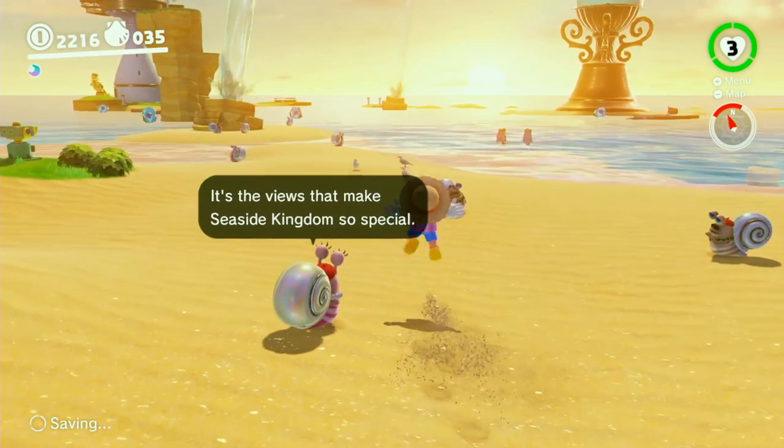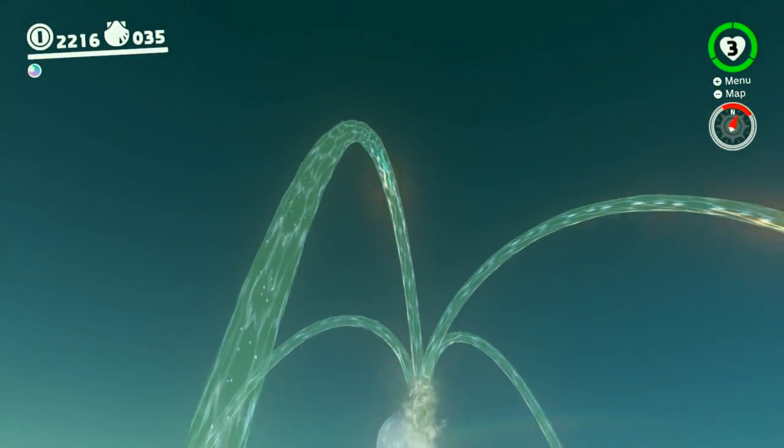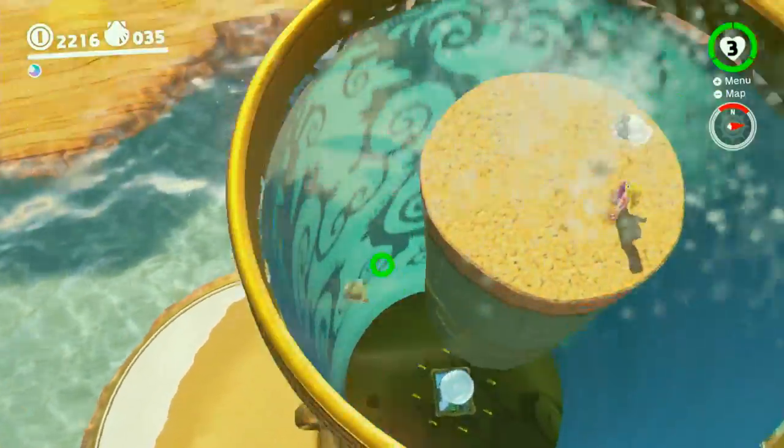The Seaside Kingdom is also an easy one, but you just have to beat the boss first. When you leave your ship, jump into one of the water spouts and you'll be fired onto a platform, under which the painting is hiding. Swim on down and claim your prize.